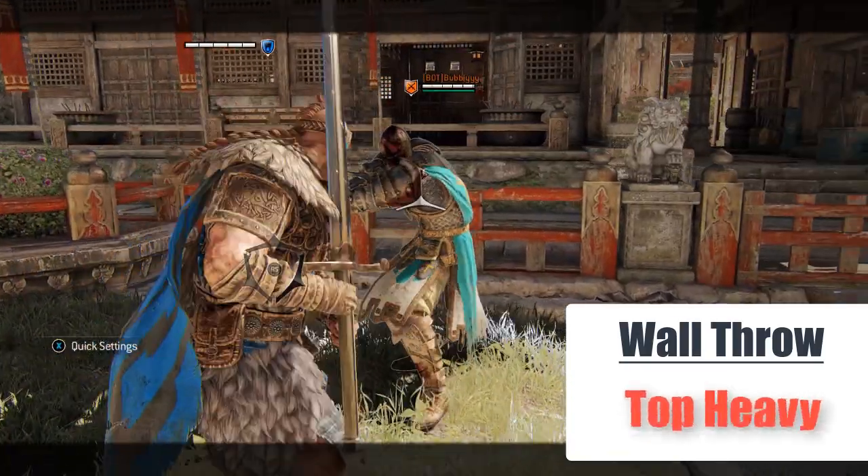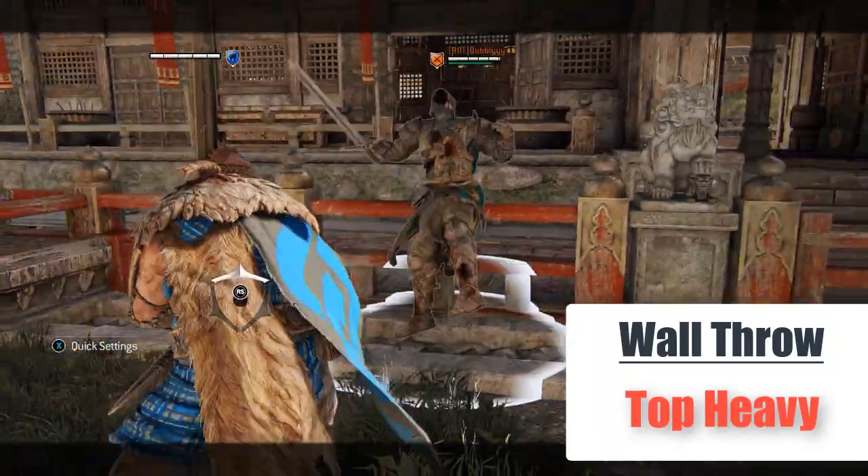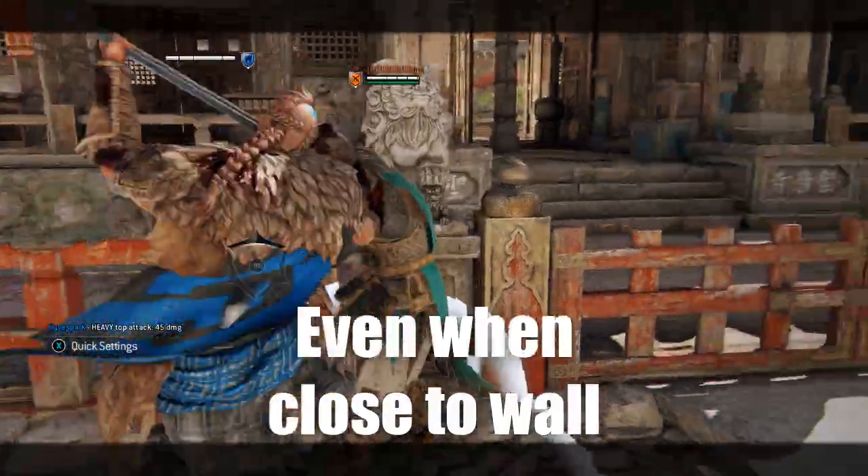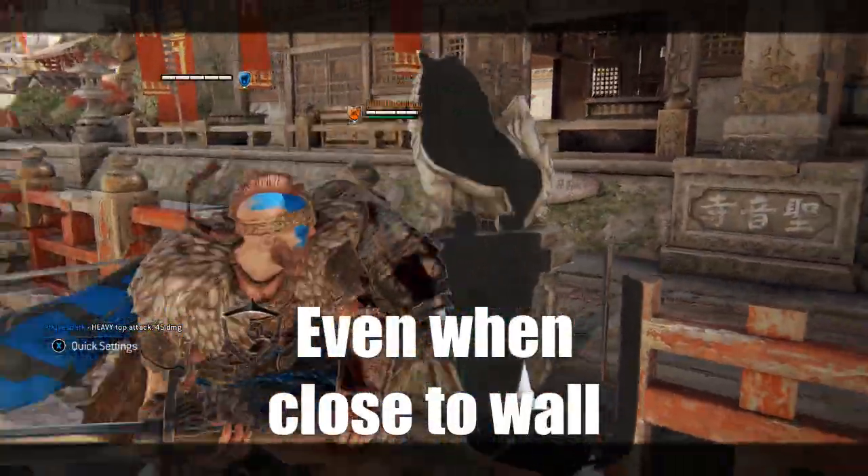A wall throw grants you a massive top heavy for an insane 45 damage, and this even works when you are close to the wall.